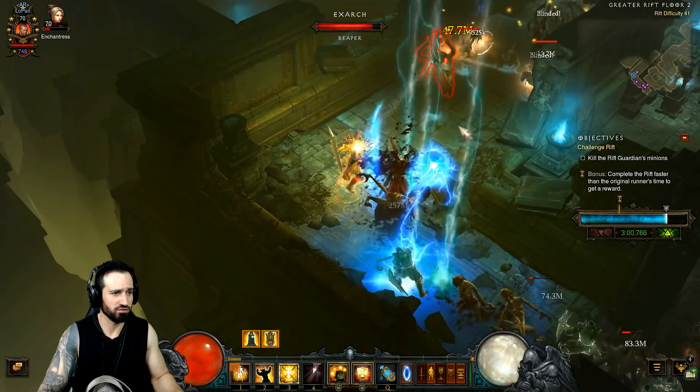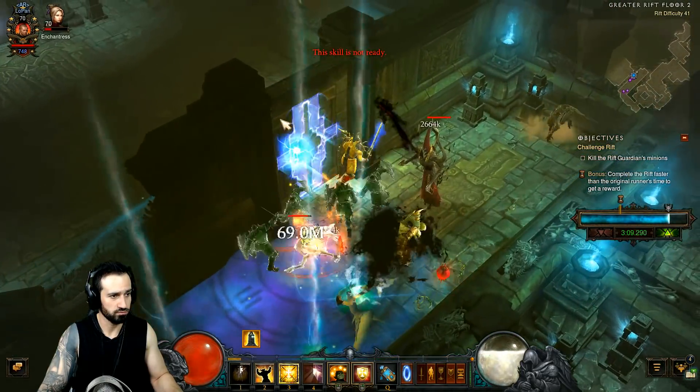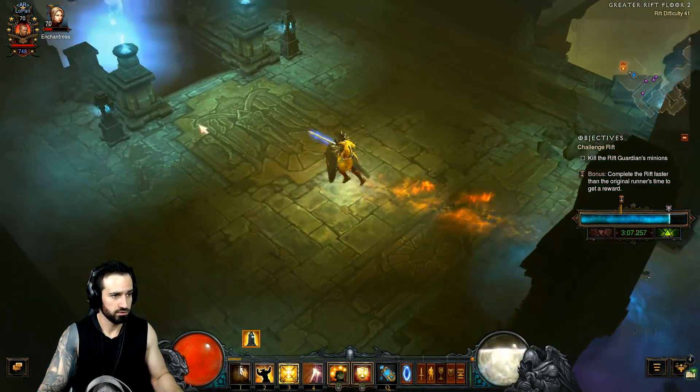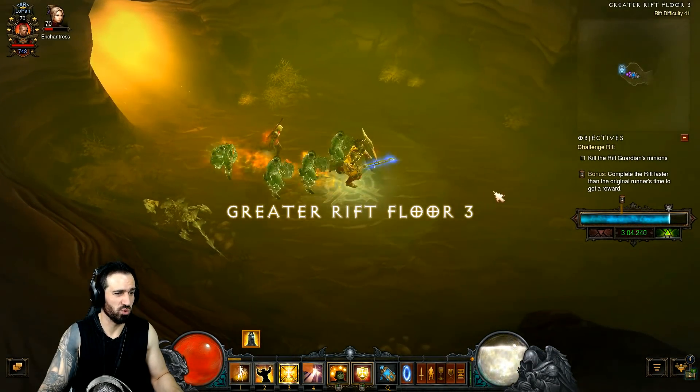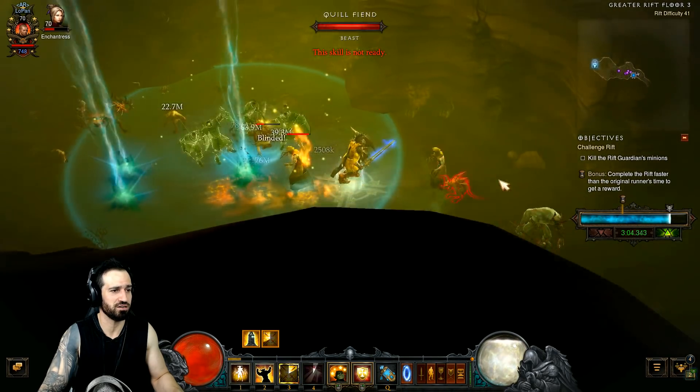These little straggling enemies I just ignore — try to keep pushing forward. As you can see, my Wrath management isn't really an issue at all. We're nearly done — look at the timer. It's ridiculous. We're smashing it.